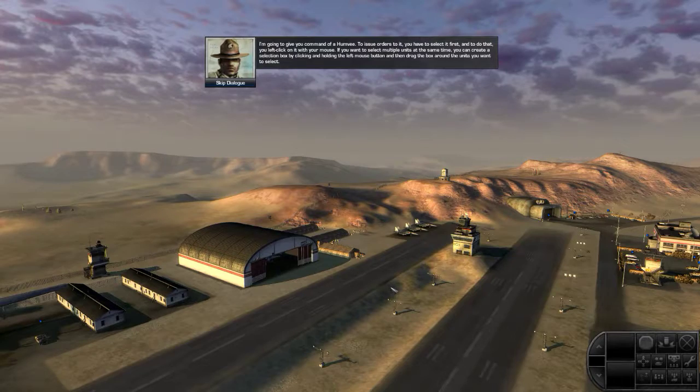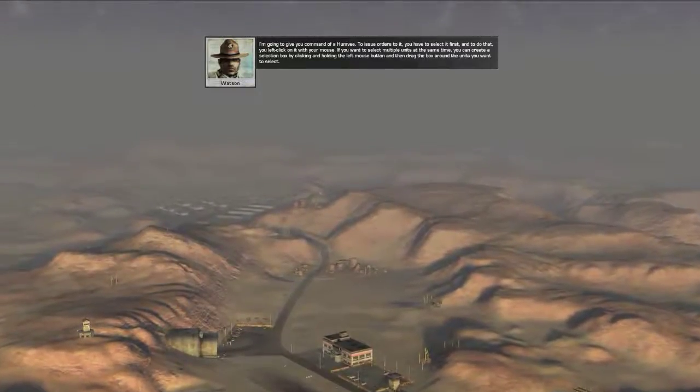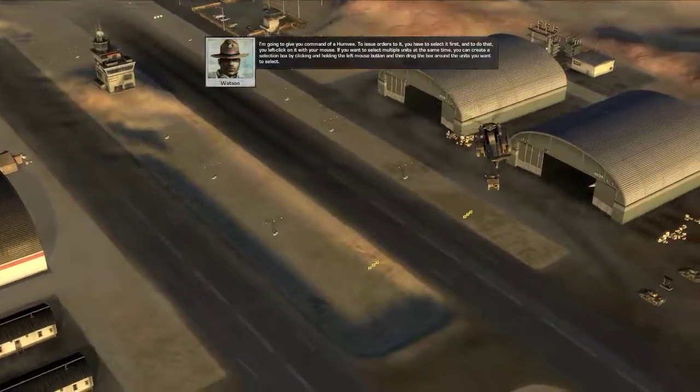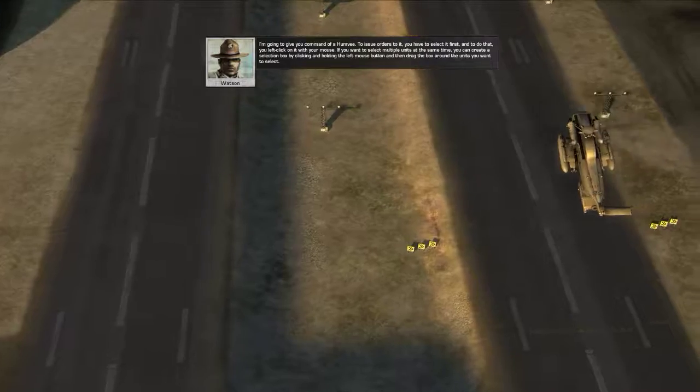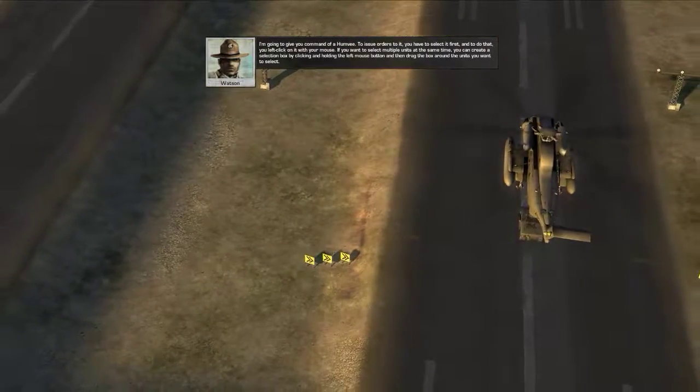I'm gonna give you command of a Humvee. To issue orders to it, you have to select it first. And to do that, you left click on it with your mouse. If you wanna select multiple units at the same time, you can create a selection box by clicking and holding the left mouse button and then drag the box around the units you want to select.